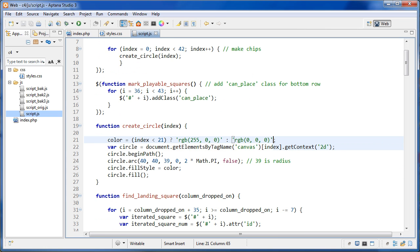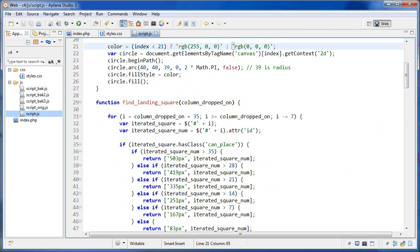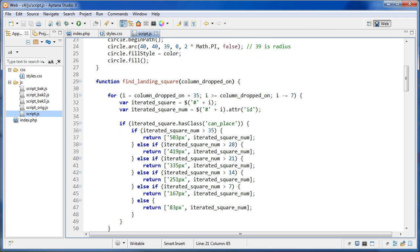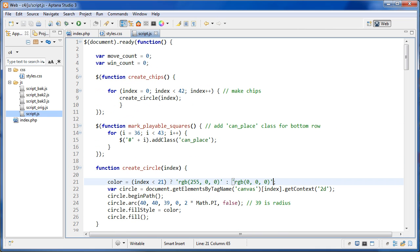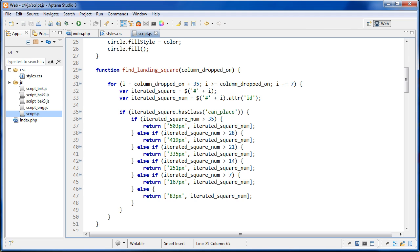In a few different places I eliminated code we didn't need. Before, I had created six variables at the top for the distances, but we really didn't need that, so we just put them in as strings. The findLandingSquare function is still returning an array with the string of the distance and the square number.